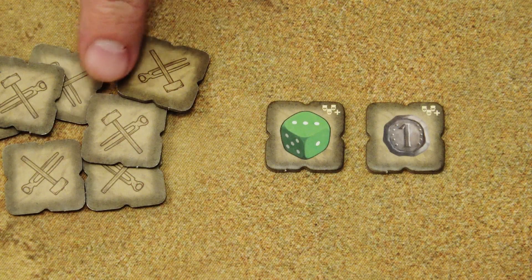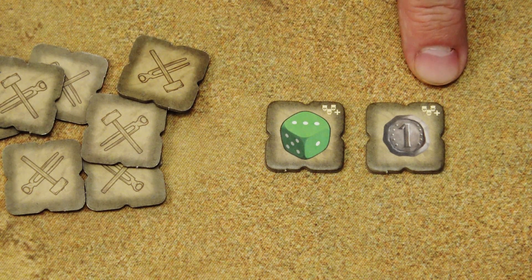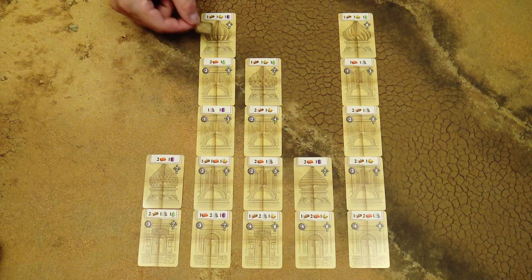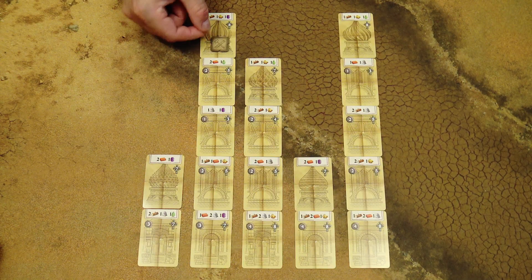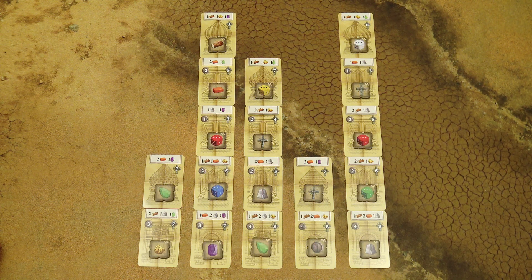Shuffle all the workshop tiles, and if you play a two-player game, remove all the tiles with the icon in the top right-hand corner. Then place one workshop tile randomly on each card in the construction site. Flip all the tiles face up and return all the remaining tiles back into the box.